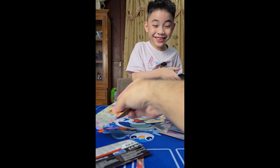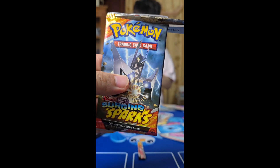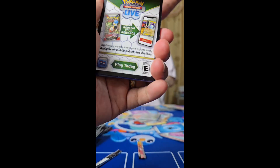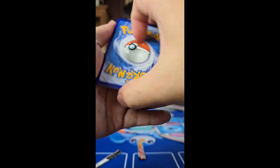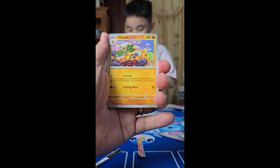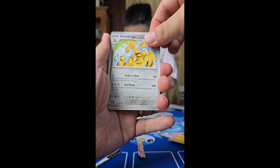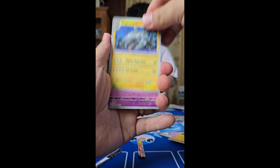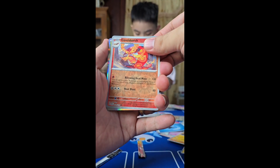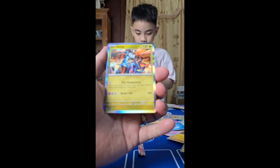Oh my gosh, that was a good pull! And last we have this — hopefully we get an SR here. I'd like to see that. One to the front: Lightning, Swablu, Rotom, Braviary, Clefairy, Dragon Elixir, Golden Dango, Magnezone, Gimmighoul, a Centiscorch — but it's just a holo at the back — the Alolan Ninetales with Buster Tail.